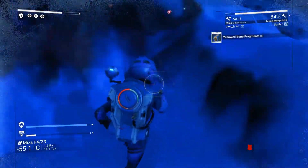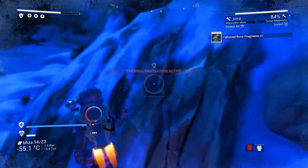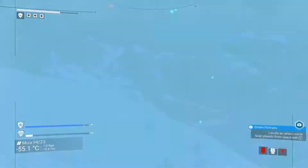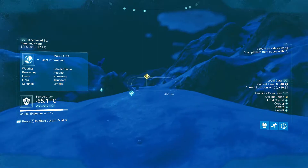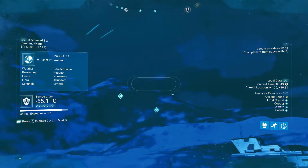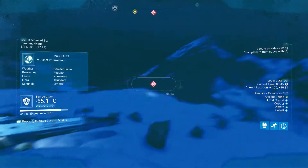I just noticed that small bones mean common items and big bones mean rarer items — it's the first time I'm making this observation. Humming eggs nearby but we don't care about those.